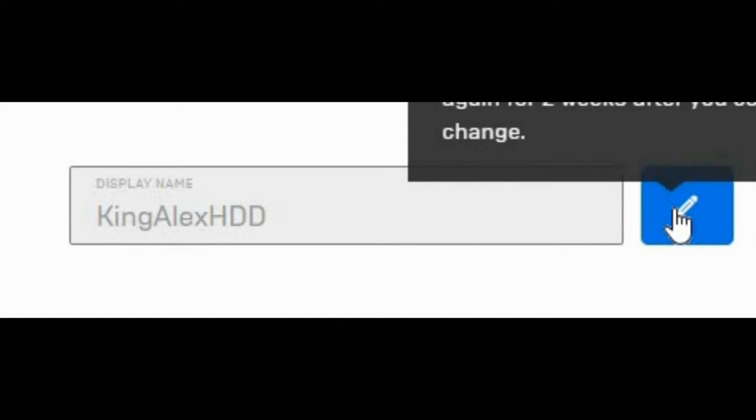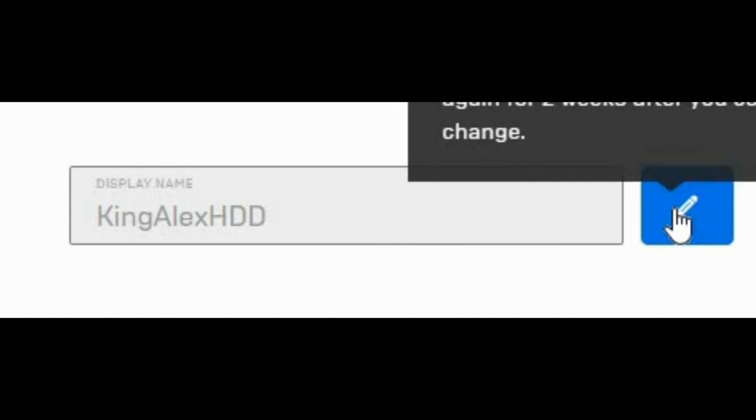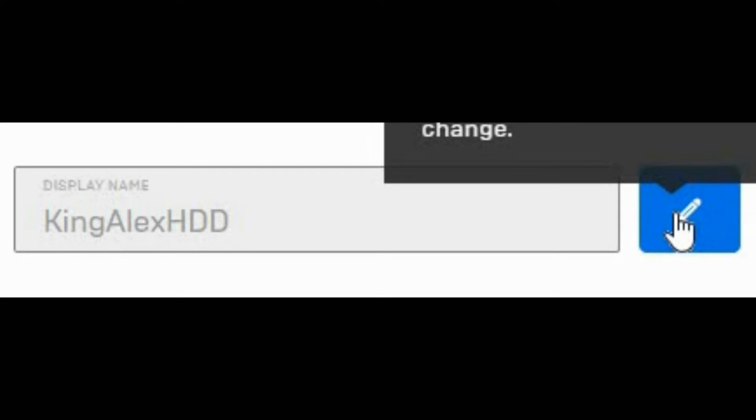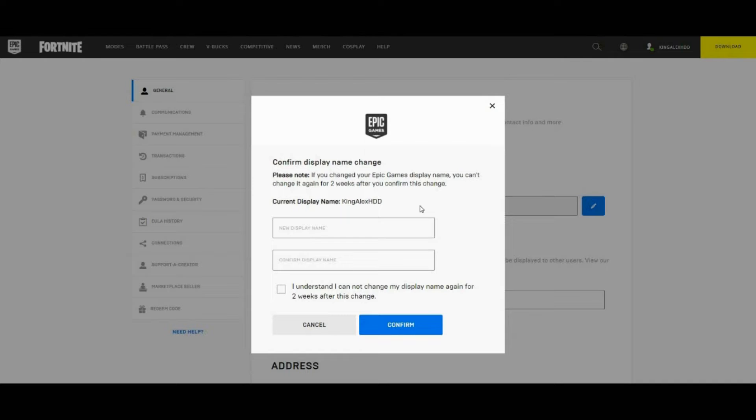Click on the little pencil icon that is right next to your display name. It will give you a warning — make sure to read it. It says: 'Please know, if you change your Epic Games display name, you cannot change it again for two weeks after you confirm the change.' That's very important to keep in mind.